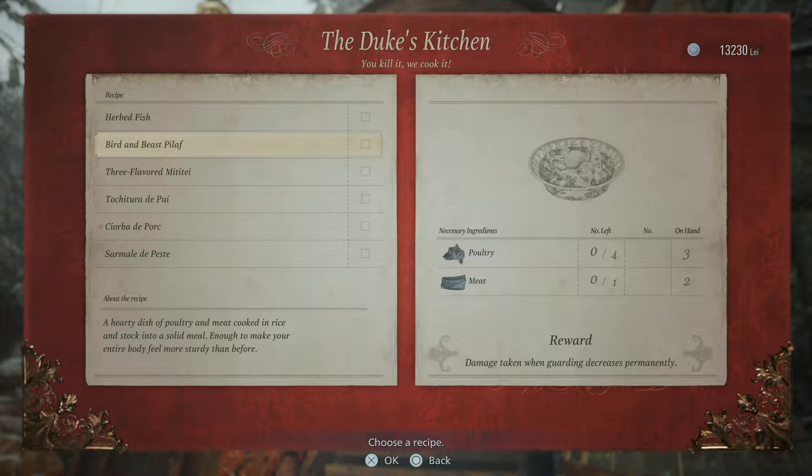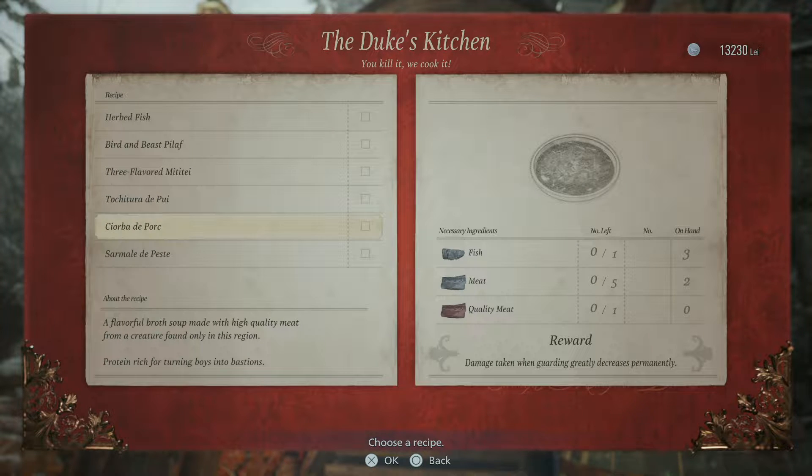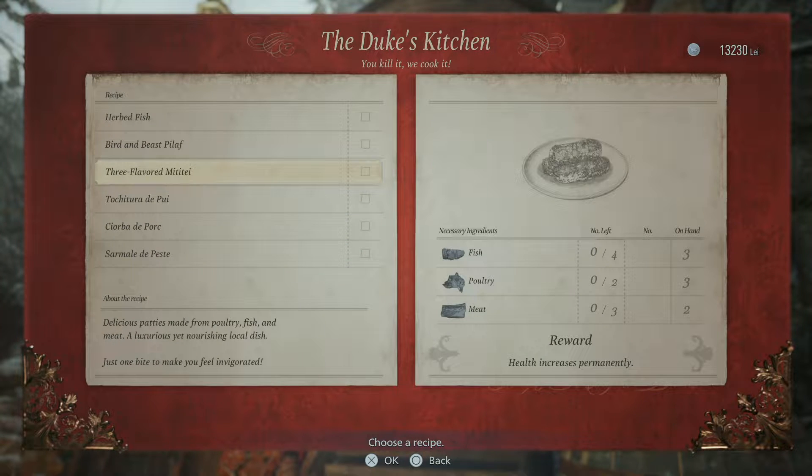I realized I rarely use my guard — the L1. I mean, I shouldn't be close to them, but in the event that I do, maybe I could have escaped Lady Dimitrescu's attacks more often by using guard, at least when I have to run past her instead of running one whole round. Health greatly increases permanently — definitely want to get that. Where do I get quality meat? Movement speed increases permanently — definitely want to get that soon. I think I need one more meat and one more fish.